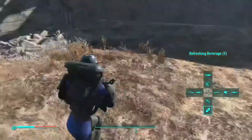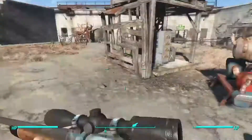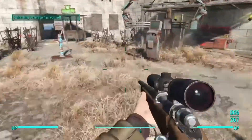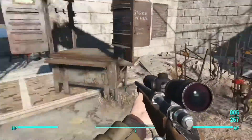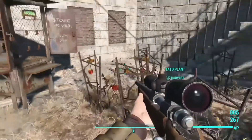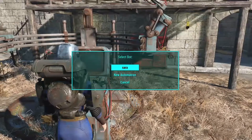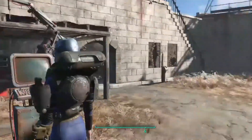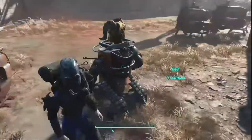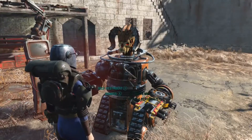Here is a glitch from the new DLC Automatron. I have not been able to replicate this on my own game save — this is actually my son's game save. He's the one that brought it to my attention and he was able to do it over and over. What it involves is creating a robot, and I have not figured out the conditions to recreate this. It may just be a one-time glitch.